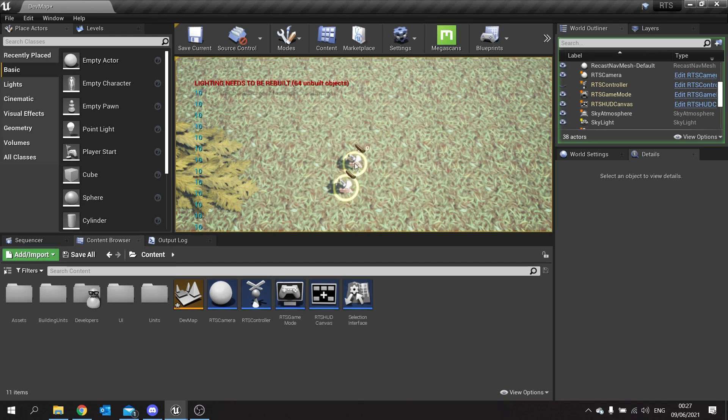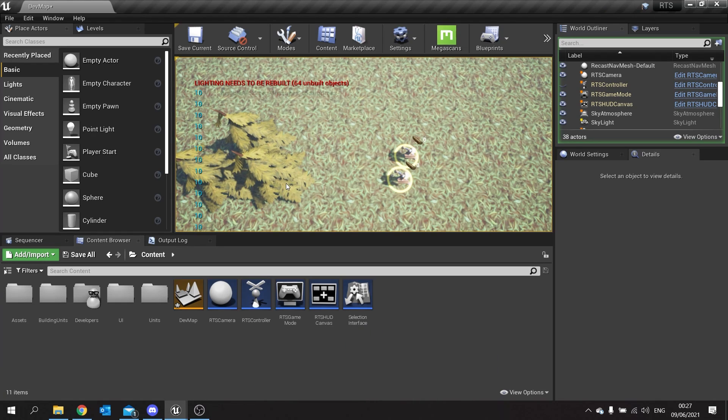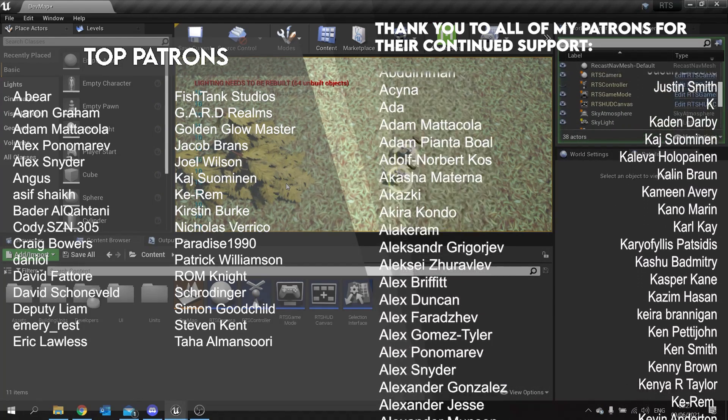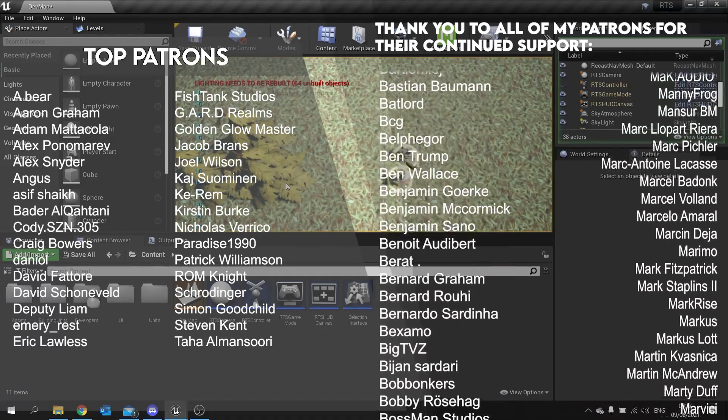That'll do it for this episode. In the next episode we'll work on some UI to turn this print string into a proper UI element on our screen. Join us on Patreon at patreon.com/ryanlaley where you can donate just one dollar and get early access to all my content. A big thank you to all my patrons and YouTube members. If you haven't subscribed yet, please hit that subscribe button — it really does help. Thanks everyone for watching and I'll see you all next time!